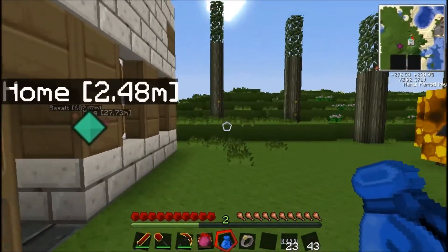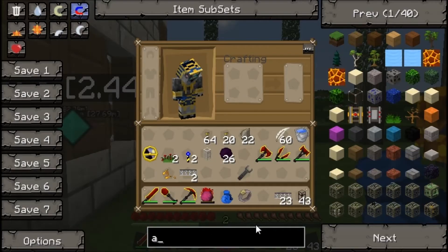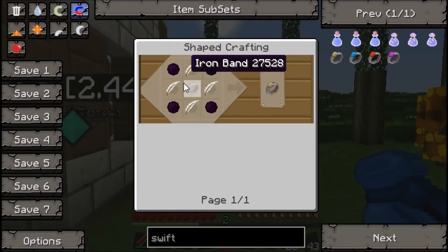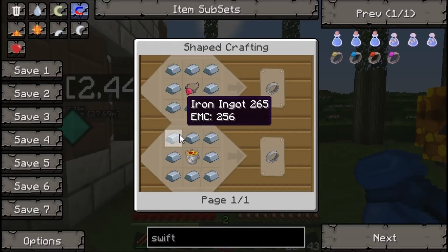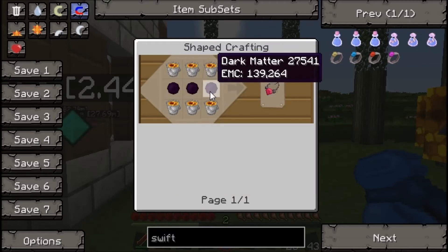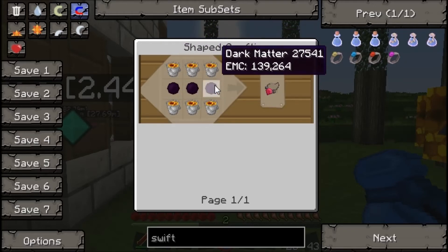I should show you the recipe for the flying ring: four dark matter, four feathers, and an iron band. The iron band is created by a ring of iron ingots and a lava bucket, or the volcanic amulet. I think the volcanic amulet protects you from fire effects.